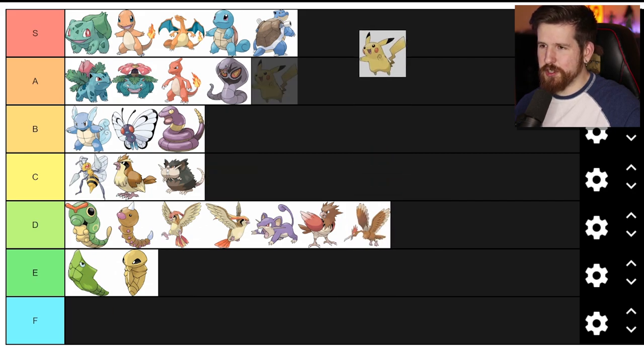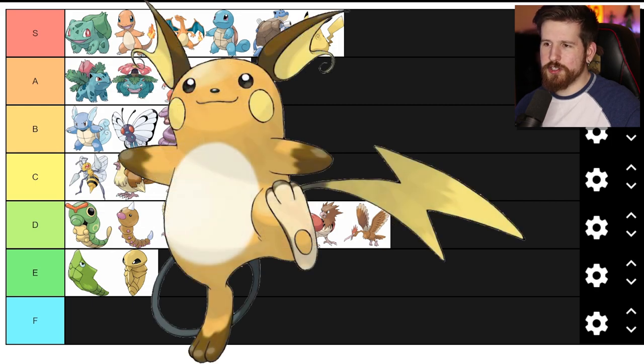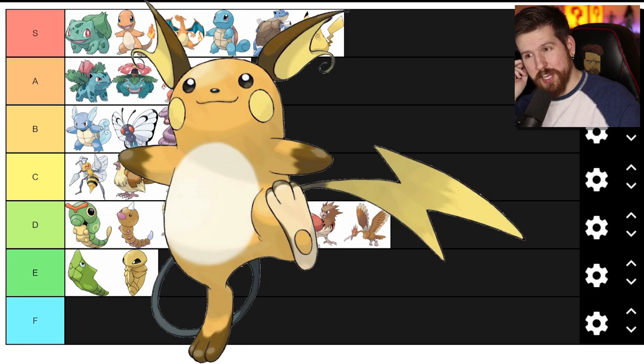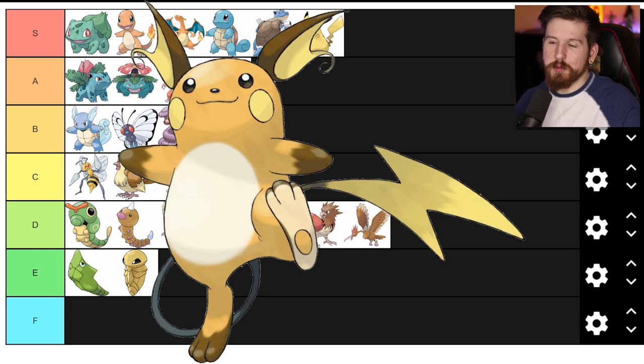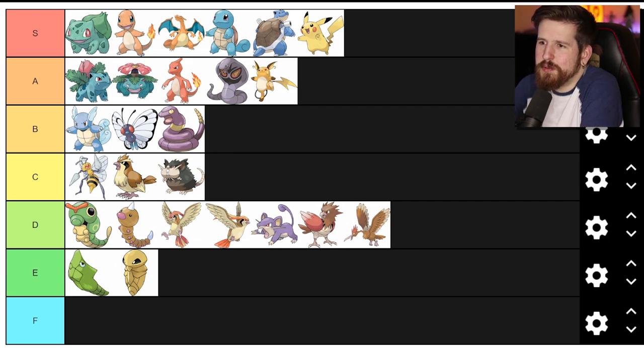Pikachu - okay, Pikachu's S tier, blah blah blah. Raichu - I think is a bit of a step down from Pikachu, even though I always evolve my Pikachu. I don't understand why Ash didn't do that in the TV show - some stubborn refusal. But Pikachu doesn't want to evolve. Raichu has better stats, plus Raichu looks like he's got little earrings on his ears - he's like the cool version of Pikachu. Raichu though - A tier. Pikachu's cute, Raichu's cool. That's the little dynamic they have going on.